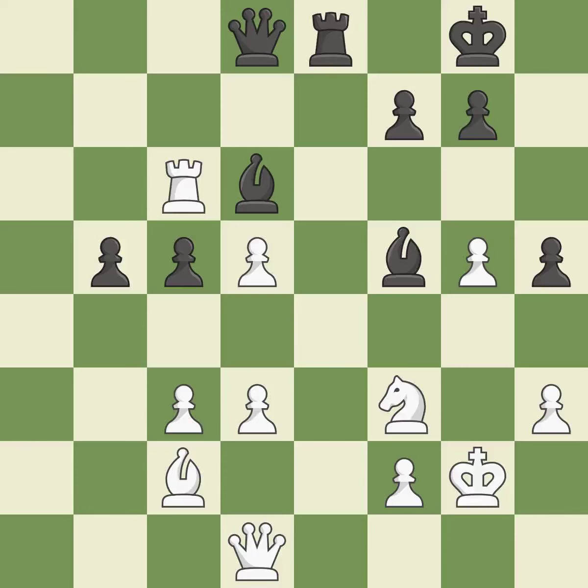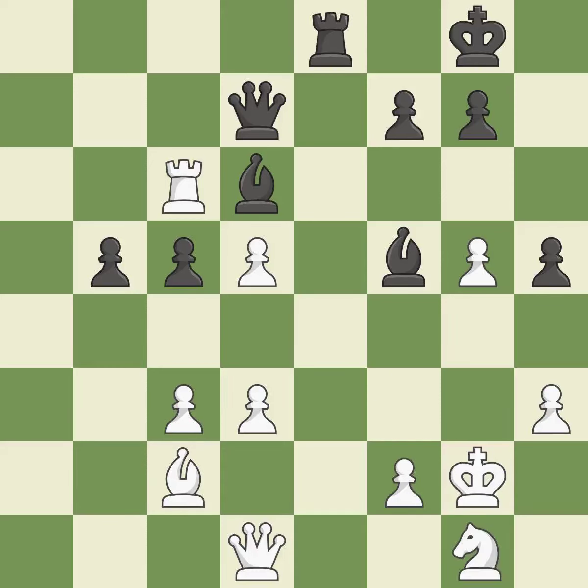This threatens to reveal an attack on a Bishop — there was only one good move in that position. This misses an opportunity to threaten winning a Pawn — it is a mistake. This is the only move that works. This threatens to force eventual checkmate — it is a great move. This reveals an assault and puts a Pawn in danger.